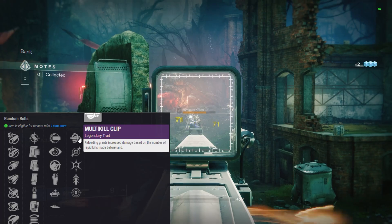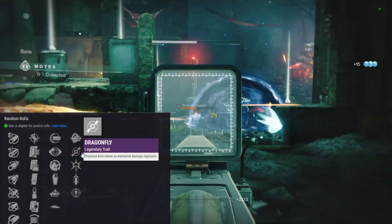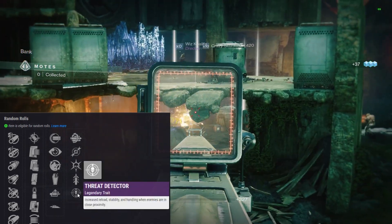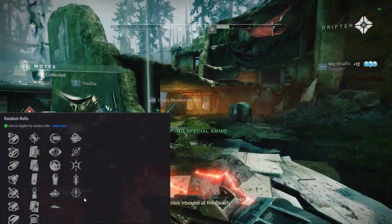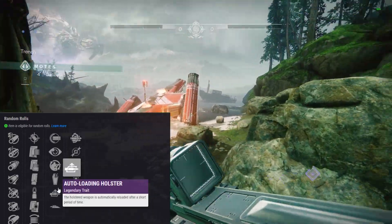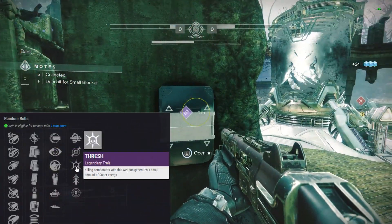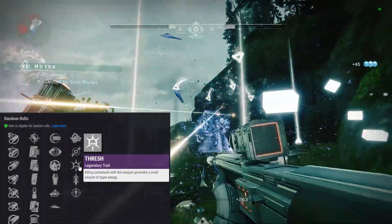Second perk column: Multi-Kill Clip gives high damage after several kills — maybe pair with Field Prep. Dragonfly — precision kills create an elemental damage explosion. Thresh — killing combatants generates a small amount of super energy. Quick Draw — this weapon can be drawn unbelievably fast. Threat Detector increases reload, stability, and handling when an enemy is in close proximity — not great on a Scout Rifle. I like Dragonfly and Multi-Kill Clip. Auto-loading Thresh or Slide Ways Thresh could be cool. Full Auto with Arrowhead Break, Tactical Mag, and Thresh could make a solid workhorse weapon that returns super energy fast.